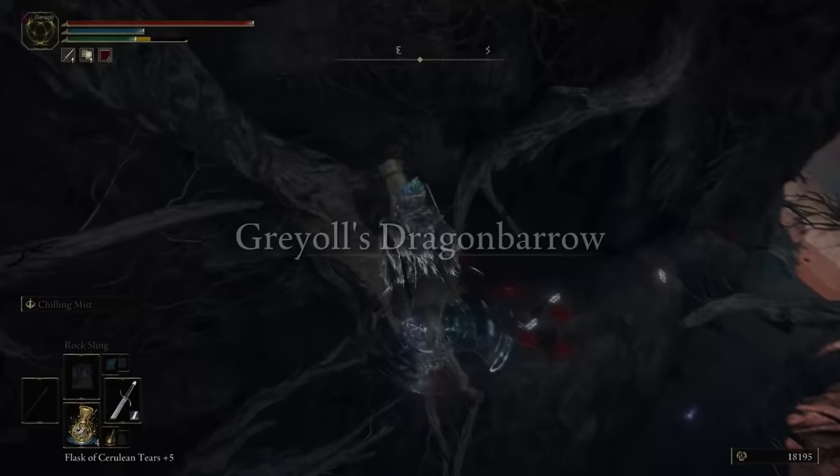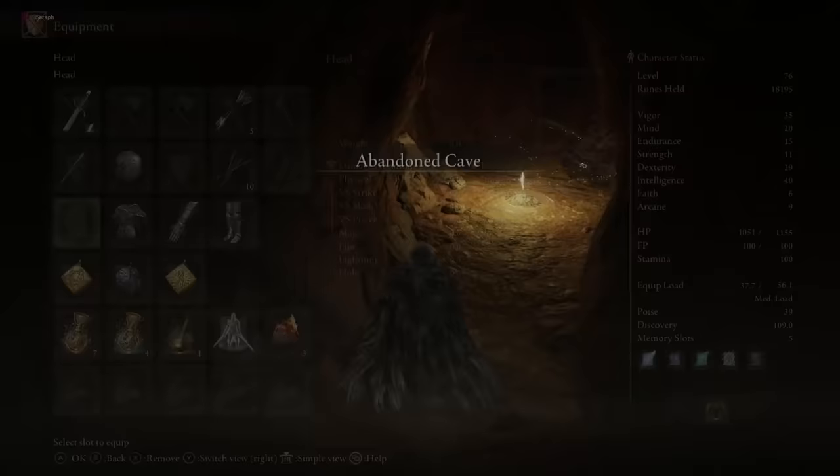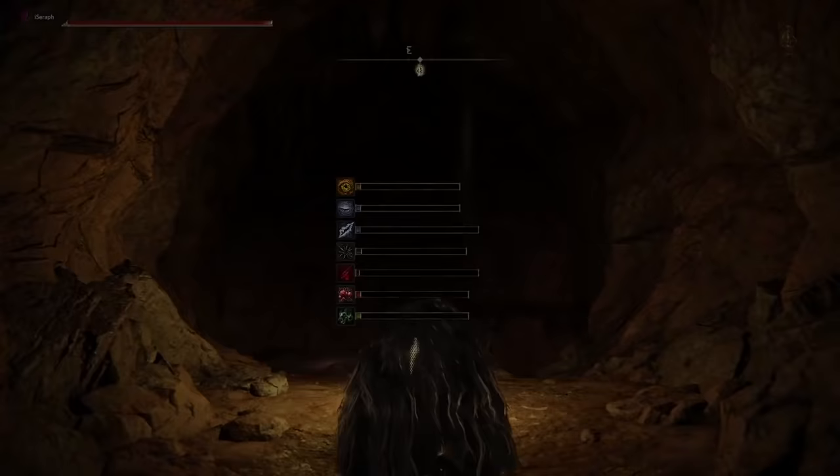I'm going to show you exactly how to do it. You have to come to this location, and once you are here you're going to go into this cave. You will need to fight a boss, and there's a lot of scarlet rot on the ground — if you roll through it you're going to be infected.